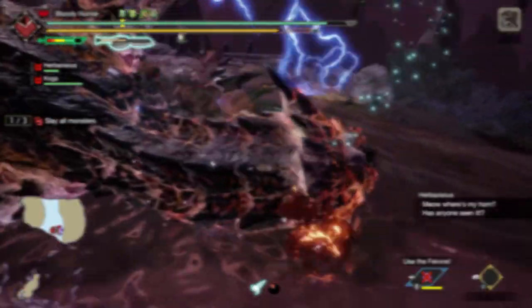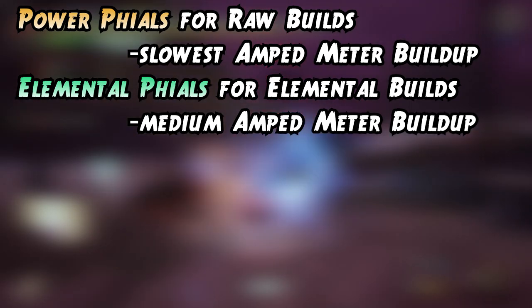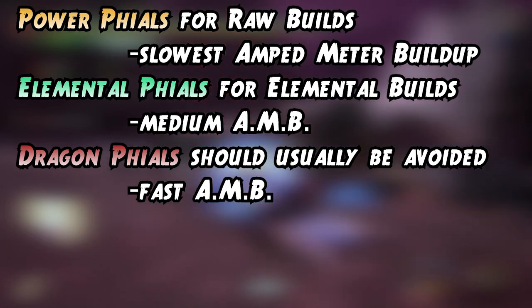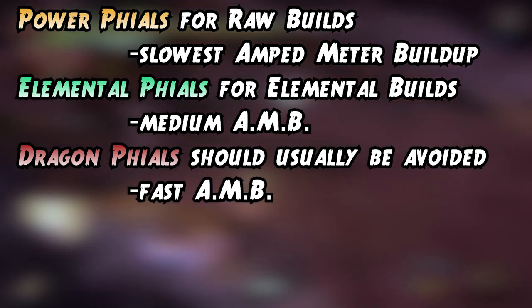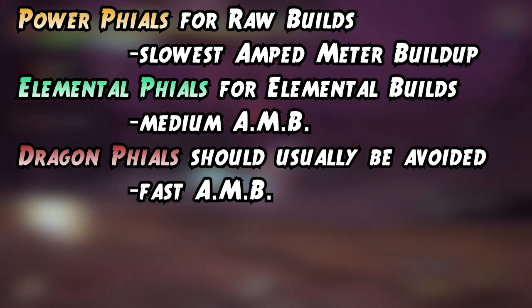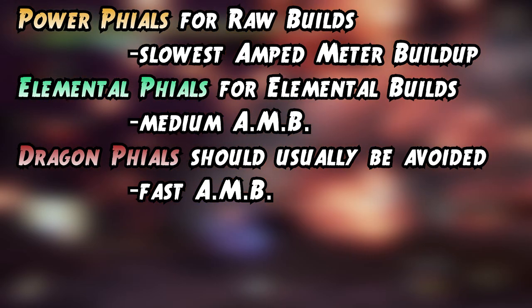There are a lot of different combinations in the weapon tree, so let me run it down as briefly as possible. The power phial is recommended only for raw damage builds and takes the longest to reach Amped State. Elemental phials are recommended for elemental switch axe builds and are a little easier to reach Amped State. The dragon phial is only really useful for a dragon build and is only found on raw switch axes — an elemental switch axe with an elemental phial is probably the better choice here, though dragon phials reach Amped State fastest by regular combos.